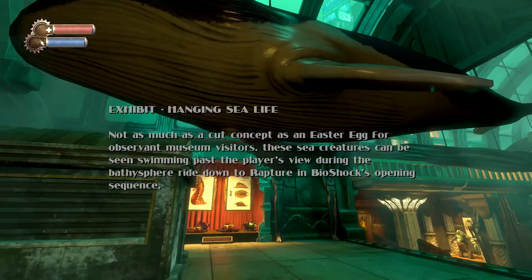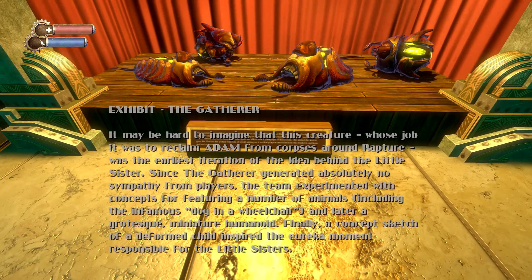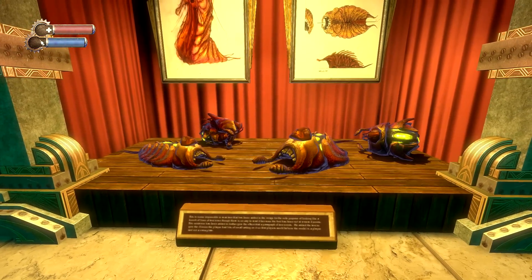Next, we're going to check out the original concept model for Adam slugs — the Gatherer. It may be hard to imagine that this creature, whose job it was to reclaim Adam from corpses around Rapture, was the earliest iteration of the idea behind the Little Sister. Since the gatherer generated absolutely no sympathy from players in playtests, the team experimented with a number of animals, including the infamous dog in a wheelchair, and later a grotesque miniature humanoid. Finally, a concept sketch of a deformed child inspired the eureka moment responsible for the Little Sisters.